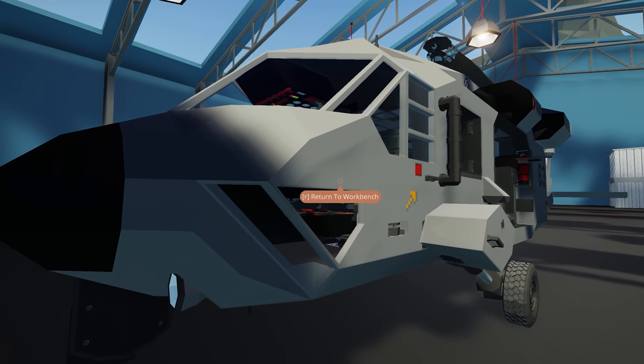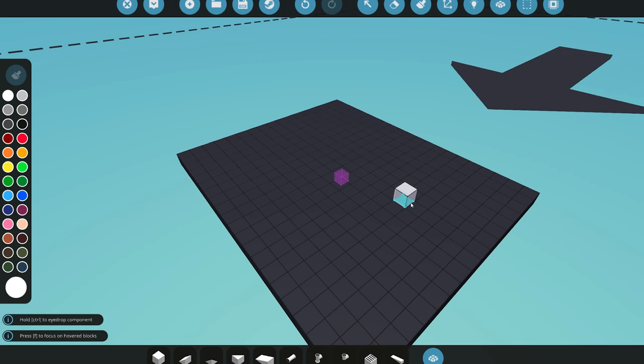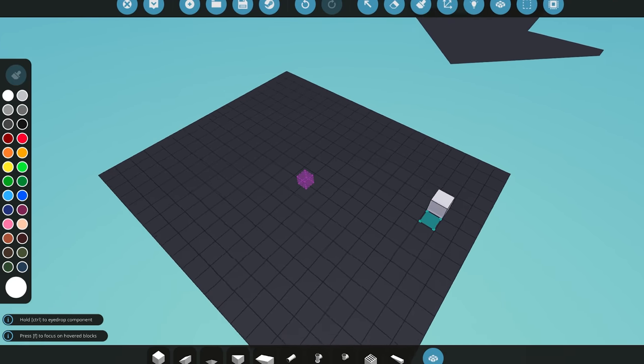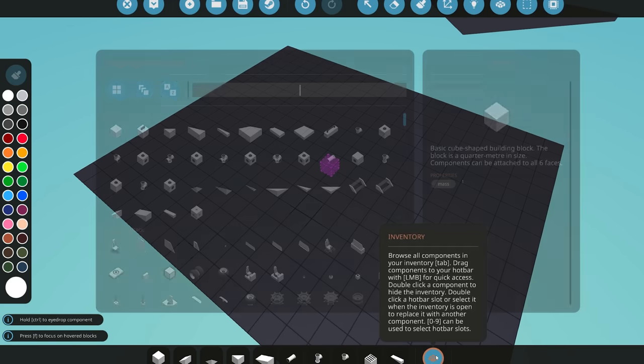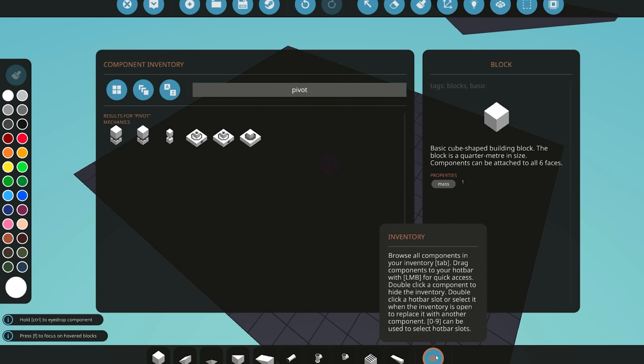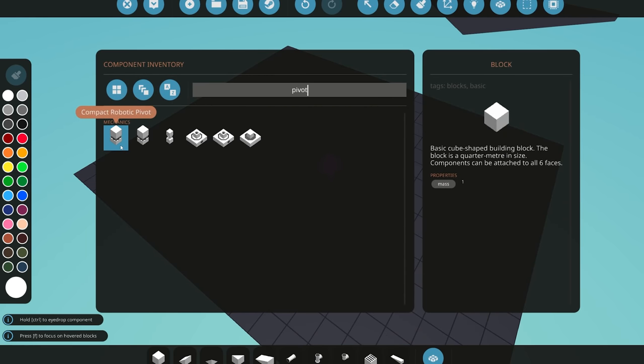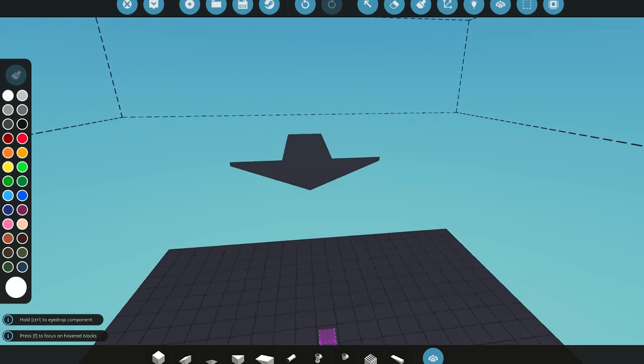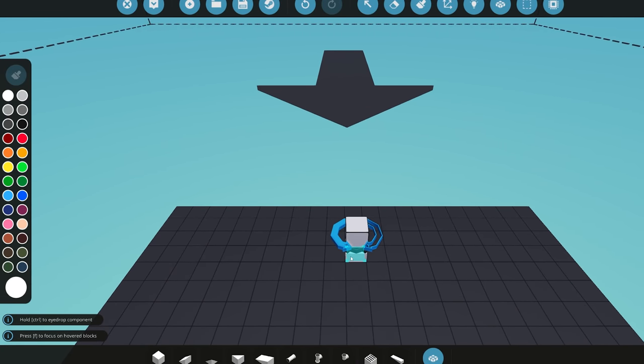We're in the workbench now. The first thing you need to do is build your weapon. There are a few things to take into consideration for this creator's add-on. First, you need to add pivots to move your gun left, right, up, and down. The creator has said you need to use robotic pivots — they do not recommend velocity pivots — so we're going to use what they recommend.